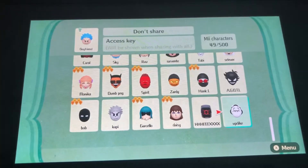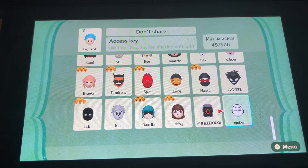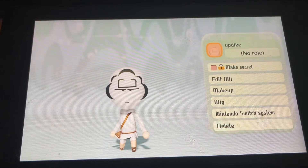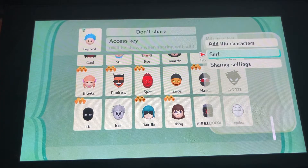Hi guys, welcome back to another video of Friday Night Funkin' Utopia Makin' Mes. So in the last episode we made Updike, and now we're gonna make the Corrupt Hex, like the one I already have, but I'm making another one. I'll delete it afterwards, and this is for you guys to see.